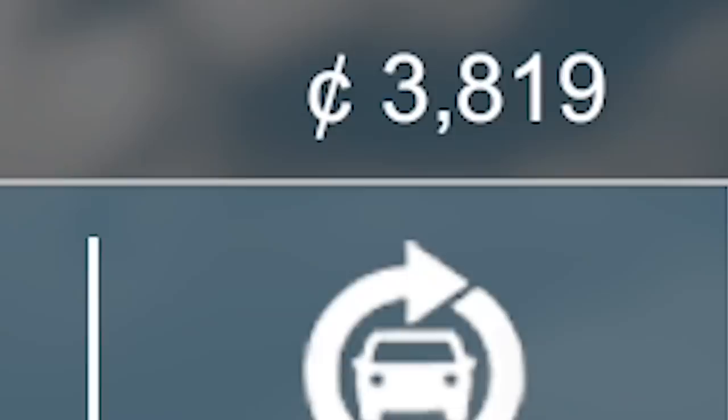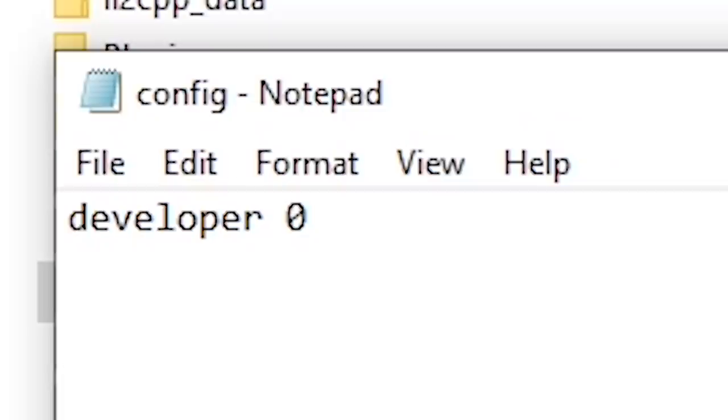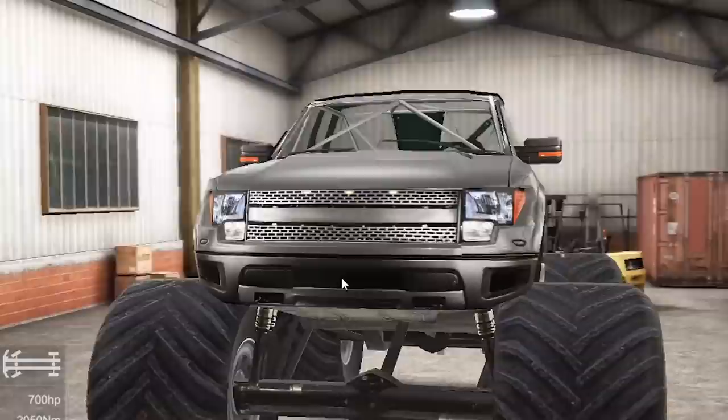I just busted my ass for the client and we made like two grand. You know what it sounds like? It's time for me to go into the freaking files. We both know there's a monster truck in the game and y'all want to see monster trucks. I love that there's a config file and there's one single item in it — developer zero. You know what I'm bad at? Playing games. You know what I'm good at? Binary.